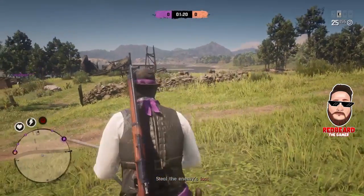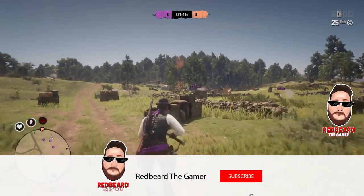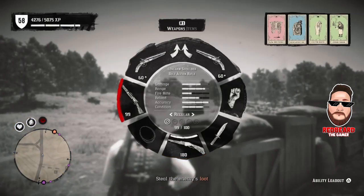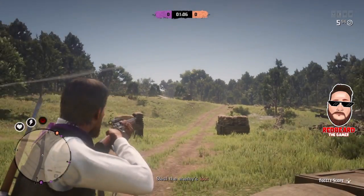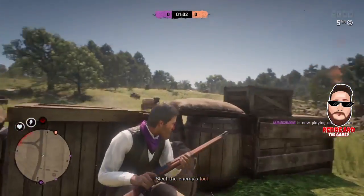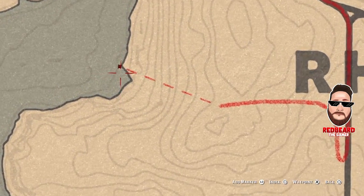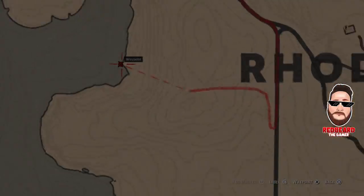Hey guys, welcome back again. In this week's quick tip, I want to show you a location where you can pick up a lot of smallmouth bass really quick. It's very close to Rhodes. I'd recommend spawning into another location farther away — New Austin or something like that — then fast travel over to Rhodes. I'll pull up the map and show you where we're heading.